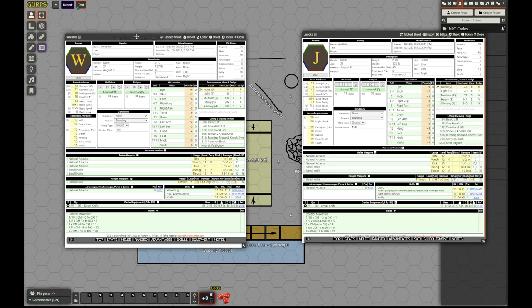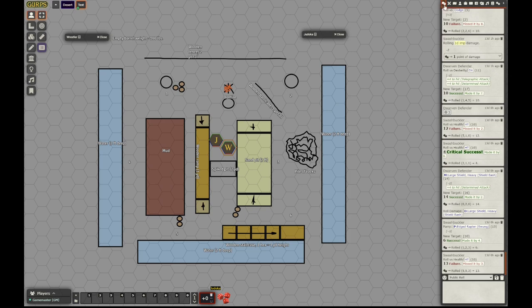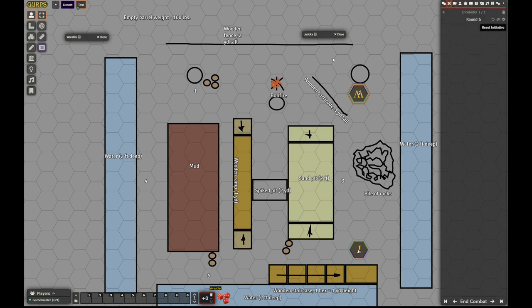So who goes first? The judoka goes first, but we have to first place the people — that's clear that can open in fight. The judoka will go to 6 and the wrestler will go to 2. Wrestler goes there, the judoka goes there. Let's turn on the combat state.